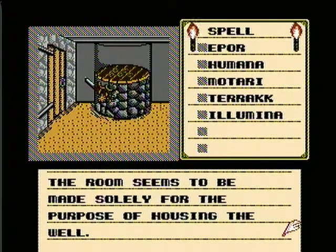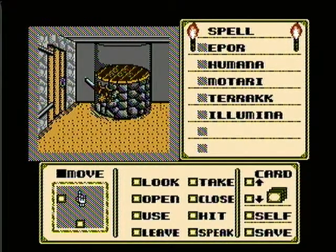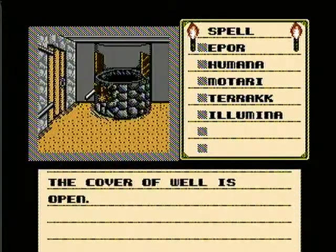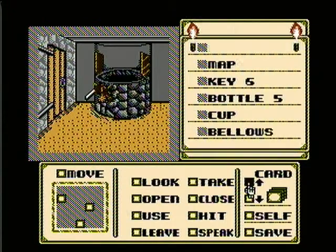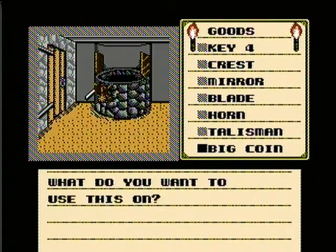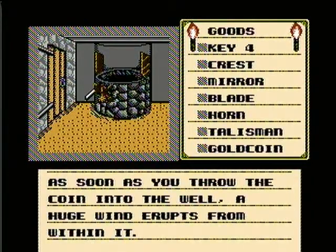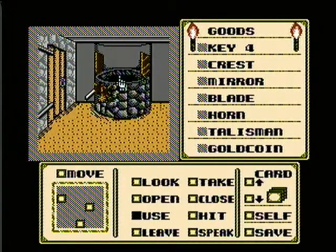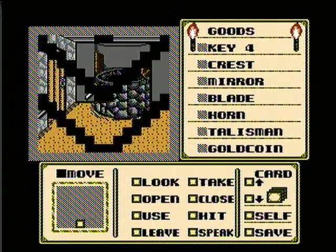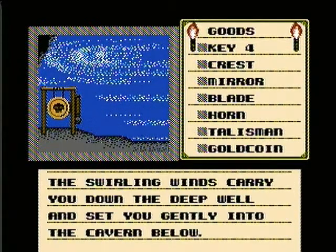The room seems to be made solely for the purpose of housing the well. We've got a well — what we want to do is open the well. The cover of the well is open. Not great grammar, but great that we got it open. Now, what do we do when we have a well? We toss a coin in — might as well go for the big one. As soon as you throw the coin into the well, a huge wind erupts from within it, reminding you of the small dust devils you see in the autumn months. Now let's move into the well. The swirling winds carry you down the deep well and set you gently into the cavern below.